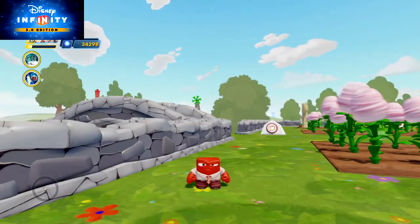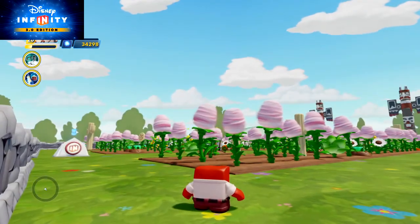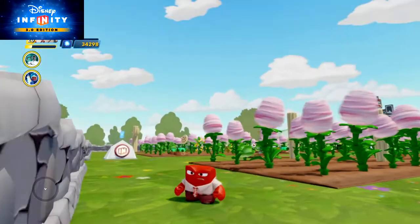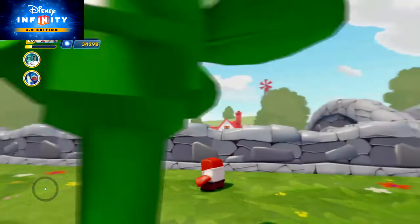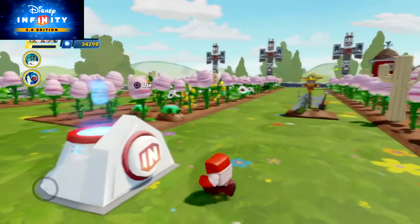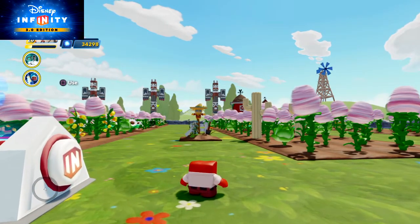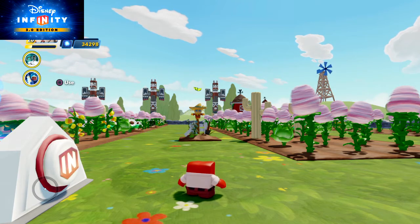Basically in this episode, I wanted to showcase my farm and show that I do have a couple new plants. I have the cotton candy as well as the churro, if you can see that in the distance. The cotton candy is in full bloom here. I want to show off the farm and some of the improvements I've made to it, because it's quite a bit different than in the previous episode. I think it's in the next episode where I finally start developing the main street area, so this will be the kind of last episode where we spend the majority of our time in the farm.